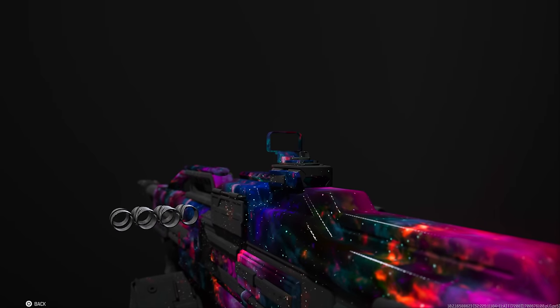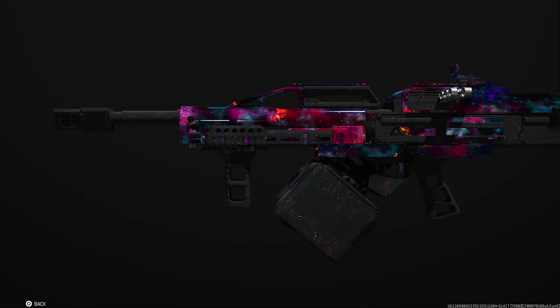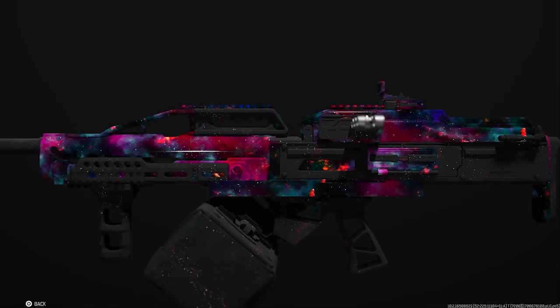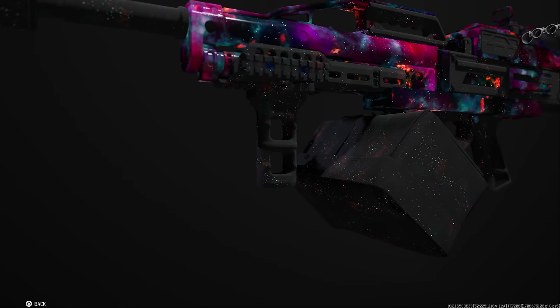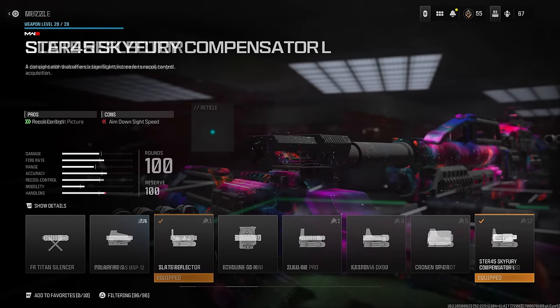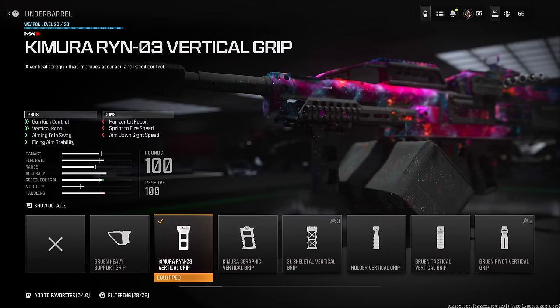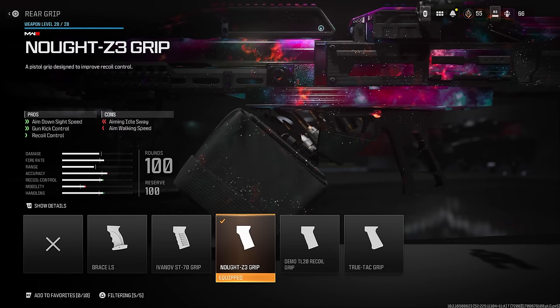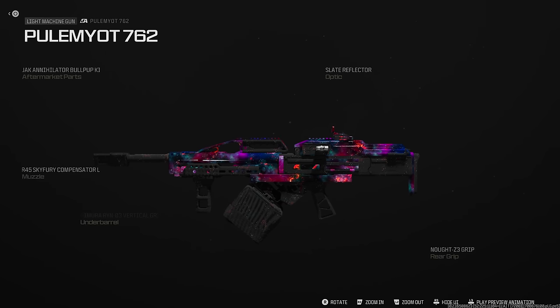There's one LMG I want to talk about — the Pulemyot 762. I run the conversion kit to make it a bullpup, which by definition gives it more mobility, a better rate of fire, and better ADS speed, though we sacrifice some recoil control, bullet velocity, and damage range. To compensate, I run the Slate Reflector, the Sky Fury Compensator to regain recoil control, the Camaro Vertical Grip for gun kick and vertical recoil control, and the Knotz 3 Grip for ADS speed, gun kick control, and recoil control — a rare grip that covers both ads and control.